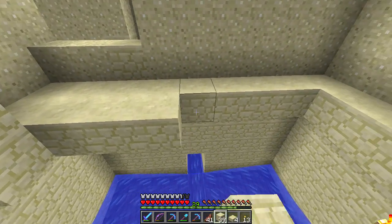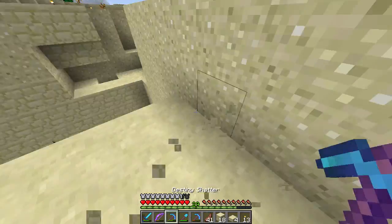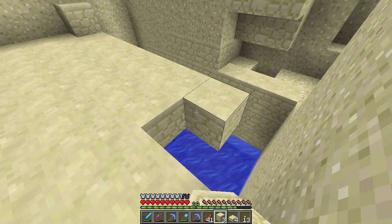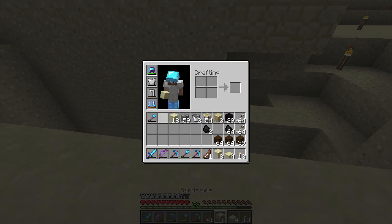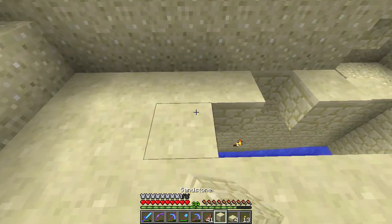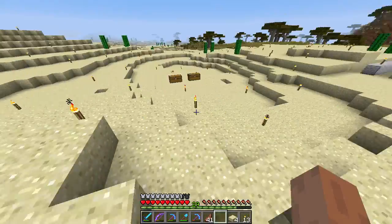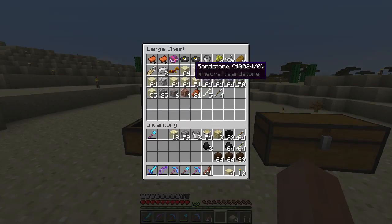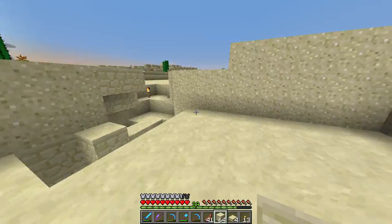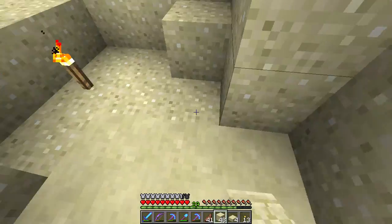Then we need to fill this in, and I'll have to get down there and destroy those torches. On top of this I will put a bunch of sand on top to kind of make this look a little less dungeon hole, and that way I can also get through there without having any issues of worrying about falling into this pit.